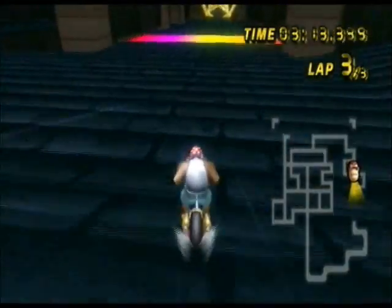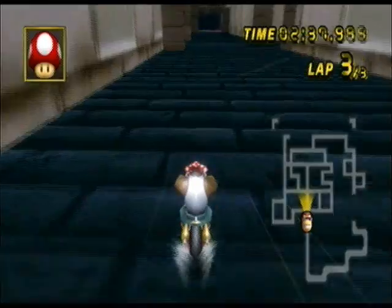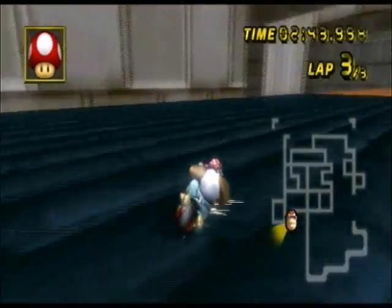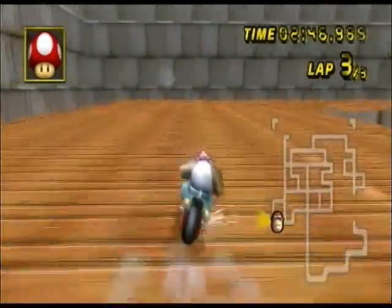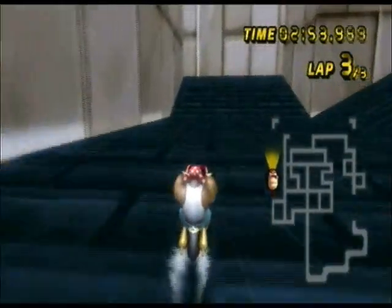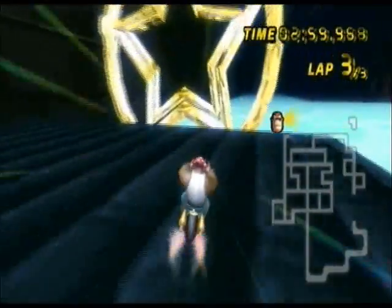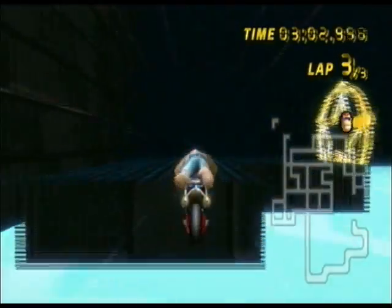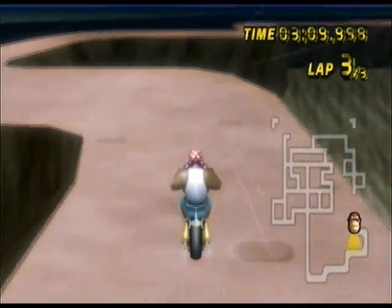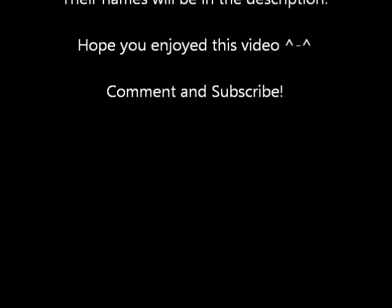Now look at this — you can go straight through without going through any of those paths, and it brings you out to the star cannon. The fastest route requires lap 3 and a mushroom — you mushroom and jump through a little hole, where there's normally a gate creating a dead end. Then there's a series of star cannons that bring you all the way to the end. Special thanks to all the creators of these custom tracks — their names will be in the description. I hope you enjoyed the video. Comment and subscribe.